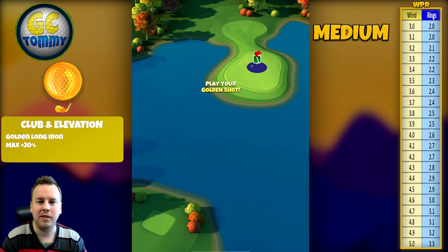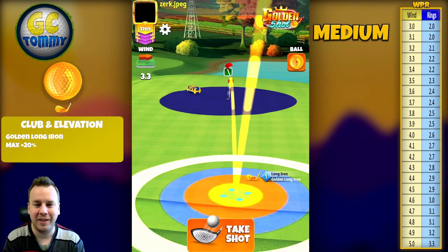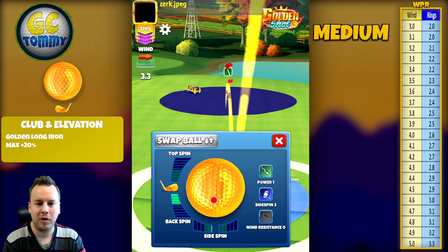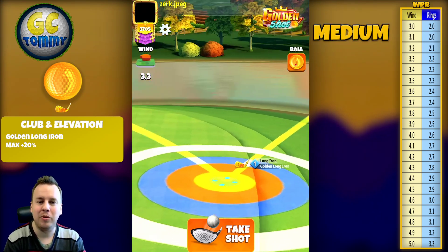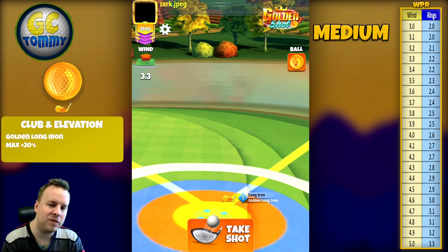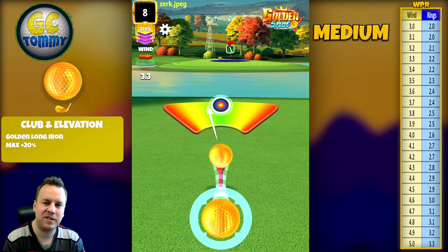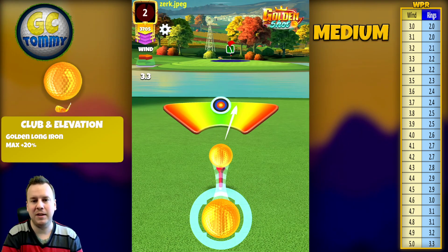Let's jump into the action. We have a wind coming left to right with crosswind. Bottom of the yellow ring by the fringe line, ball guideline towards the hole. With this wind we're going to play 3.8 backspin and 0.4 bars of left spin. 3.3 miles per hour is 2.2 rings. As always, pull over the bullseye using the top of the ball on the take shot button to get 2.2 rings.